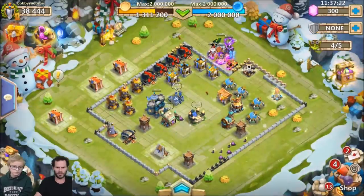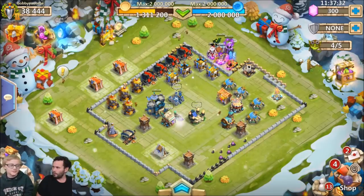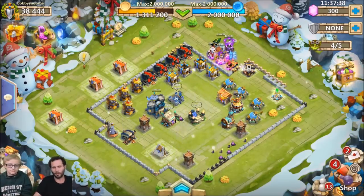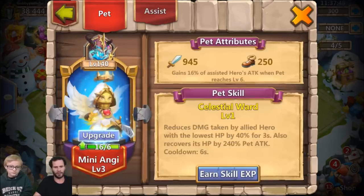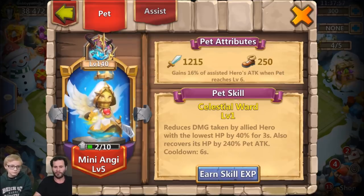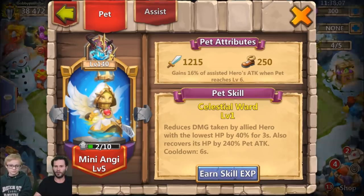JT asks about pets — Bobby admits he's neglected them a bit, mostly focusing on other things. JT says pets aren't hugely important but you should at least equip them on heroes. Opening up the pet plaza, JT points out that after raiding for gold and mana you can level up pets by clicking upgrade. Bobby should also level up their skill level using mastery essences when he has them, which makes pets much stronger.